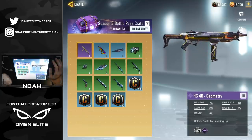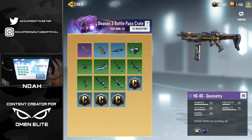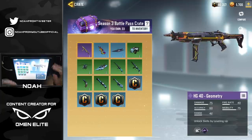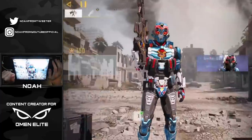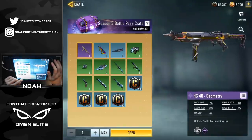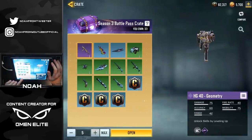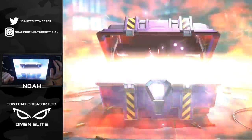I haven't used the weapon since the new season dropped, and I figured since we have 33 of these battle pass crates already, we should go ahead and make some attempts on pulling this geometry skin and then do some gameplay on it. So without further ado, we're gonna jump into our inventory and open up our season 3 battle pass crates. We're gonna do this 10 at a time like a normal pull video, so let's see what we get in our first 10.